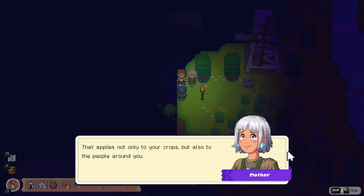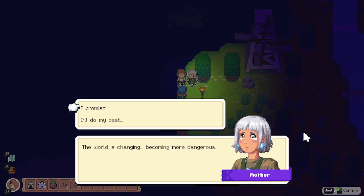Mother reassures with alchemy wisdom: 'All alchemists share a love of things that grow - that applies not only to your crops, but also to the people around you.' Player quips: 'What if they don't grow and you hate them?' Mother adds: 'I'm so excited to see who you grow into. I just promise you'll be safe out there.' Player: 'No promises!' and immediately jumps off the cliff.